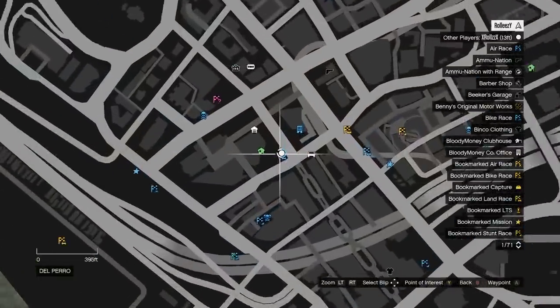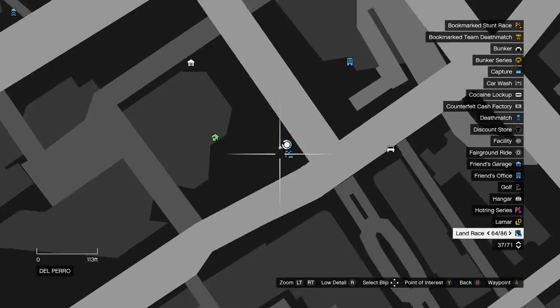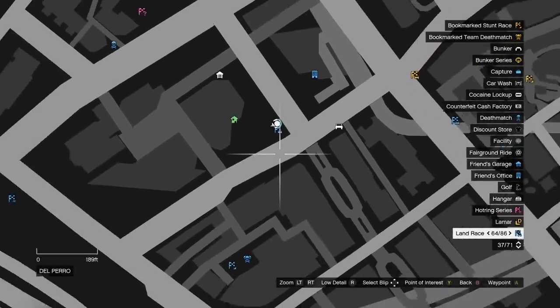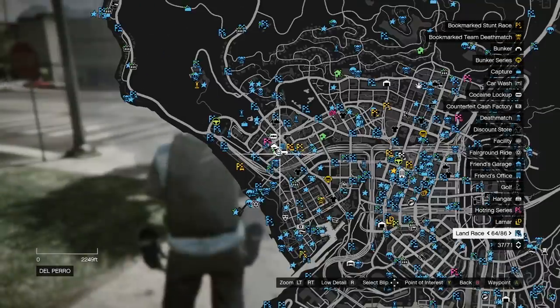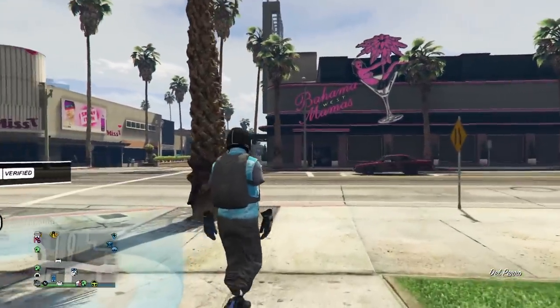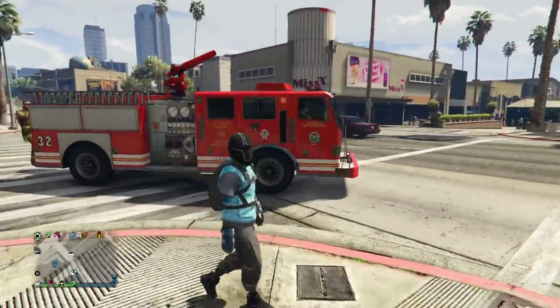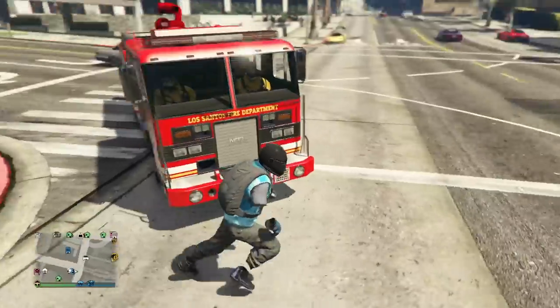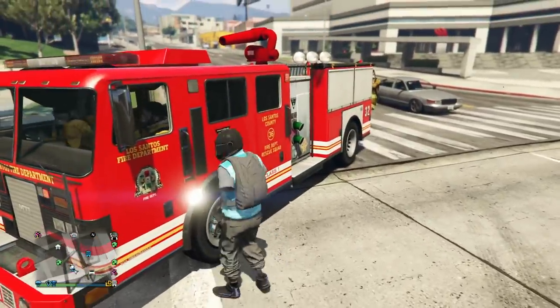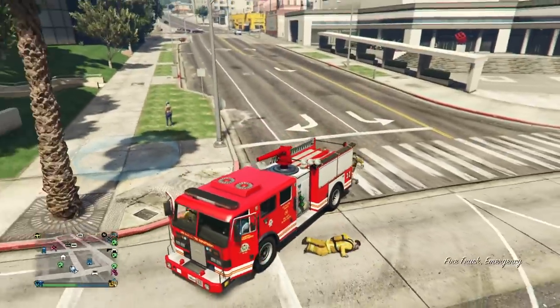This spot is right in front of Del Perro, right next to the Maze Bank West — the small Maze Bank CEO office. It's really close to a main area in the city. This used to be an old location and I'm going to go over it once we breach in there — all the little tips and talking points about this breach and why I dedicated a whole video to it. But for now, let's just try to get in there first.